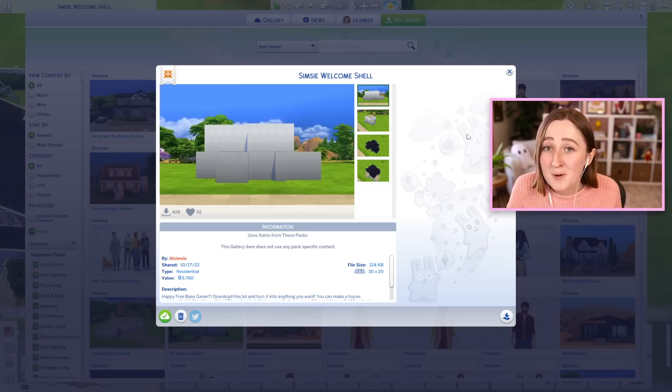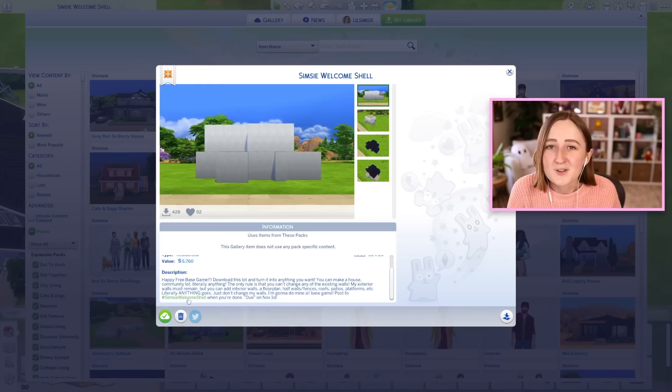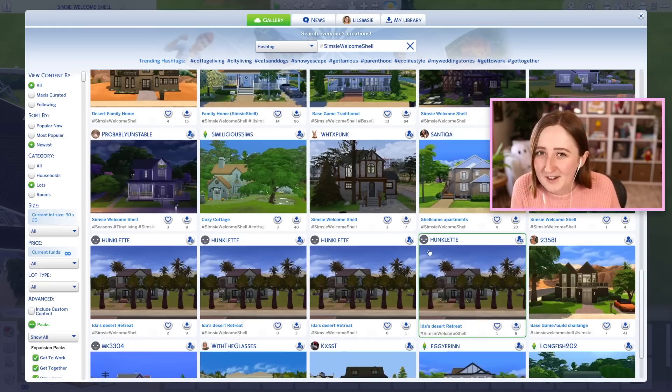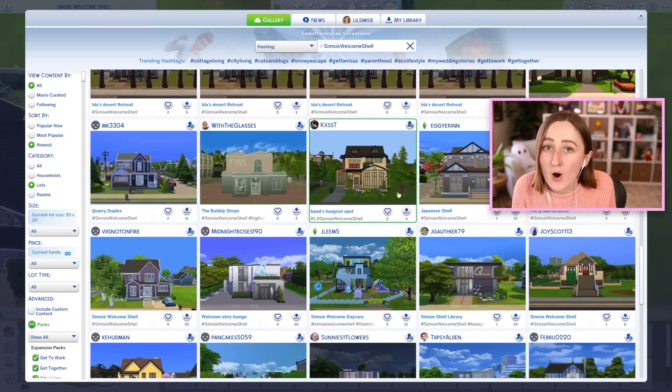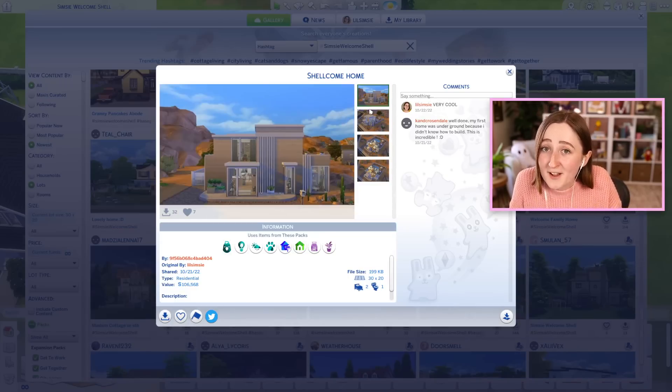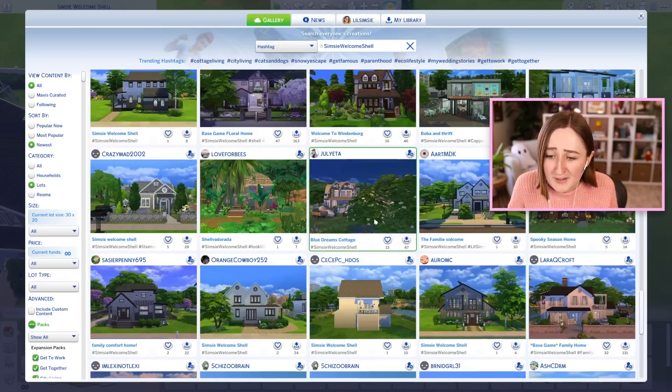If you're interested in trying this, I put it up on my gallery — it's called the Simsie Welcome Shell, kind of welcoming the new players because the game is free. You can download this and then put it back up on the gallery finished with the hashtag Simsie Welcome Shell. There is also already a ton of entries on here if you want to check out some other people's just to get an idea. This person made a daycare, somebody else made a restaurant, this one is like a more modern house build — there's just so many cool builds here.